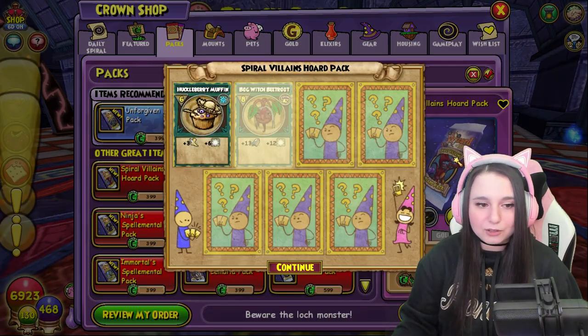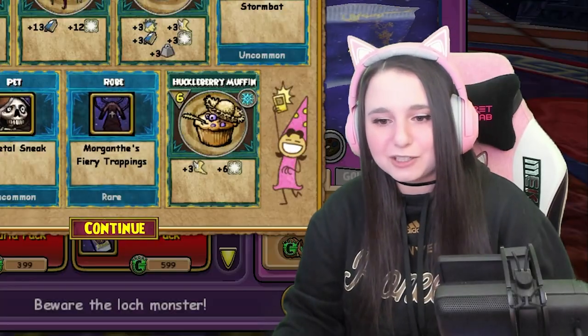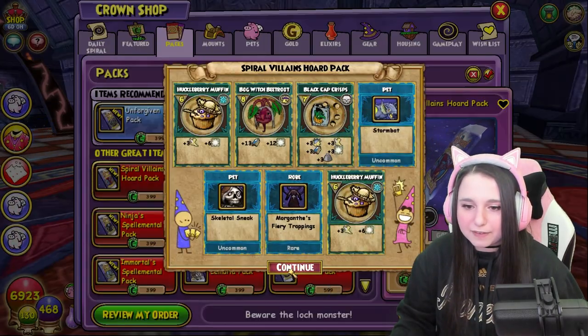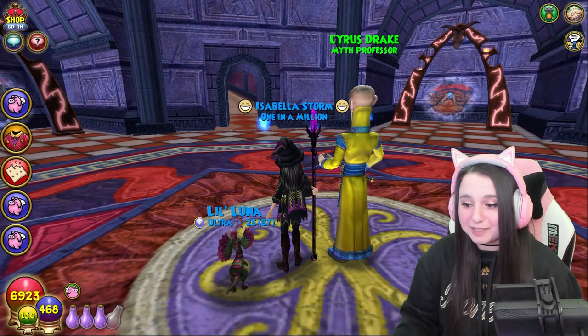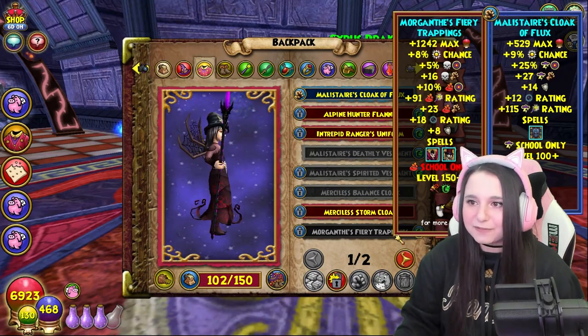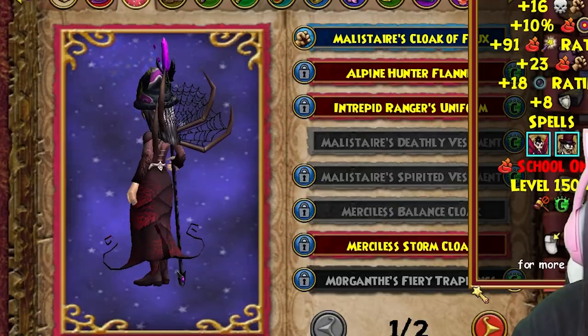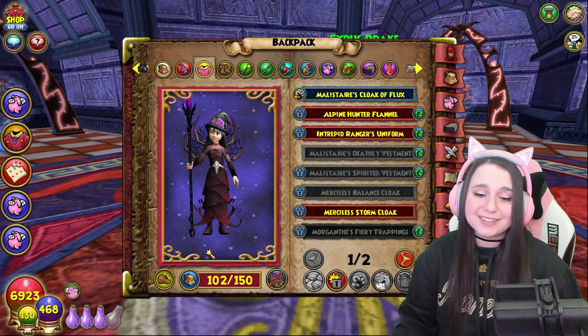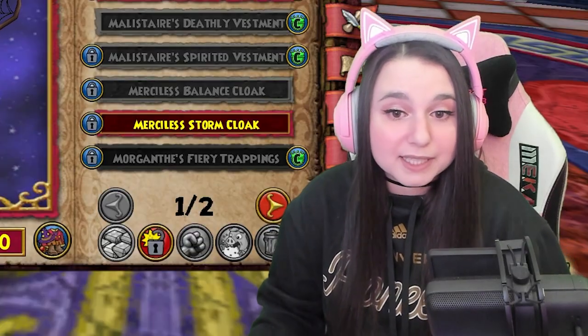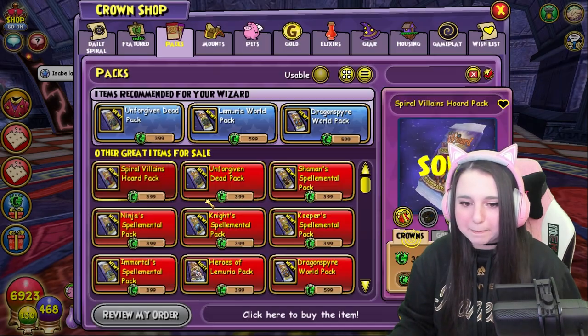I've been seeing on Twitter people getting mounts like crazy — I want one too. This is the fire robe, Morganth's Fiery Trappings. Look at how pretty this is! I absolutely love this so much. This would be such a beautiful stitch on a death wizard, if I'm being completely honest.